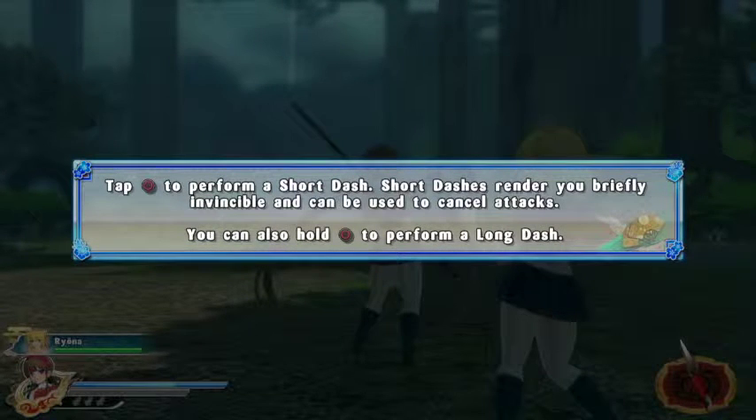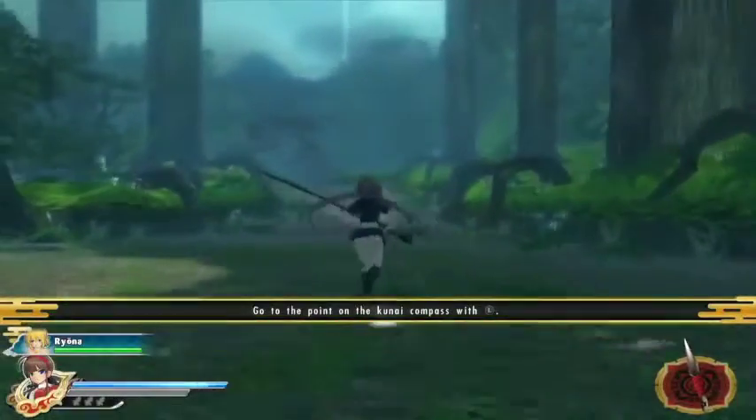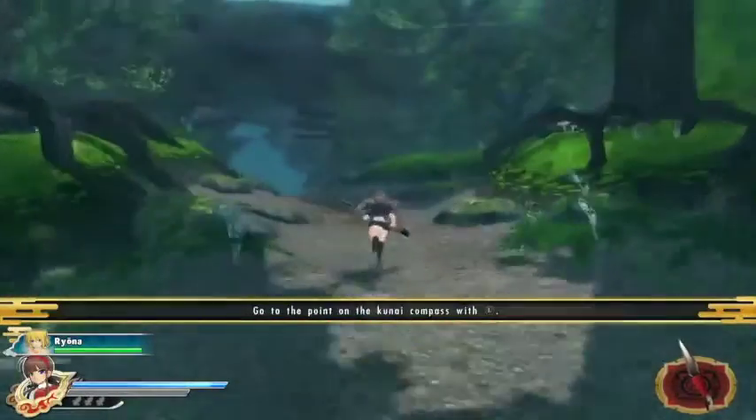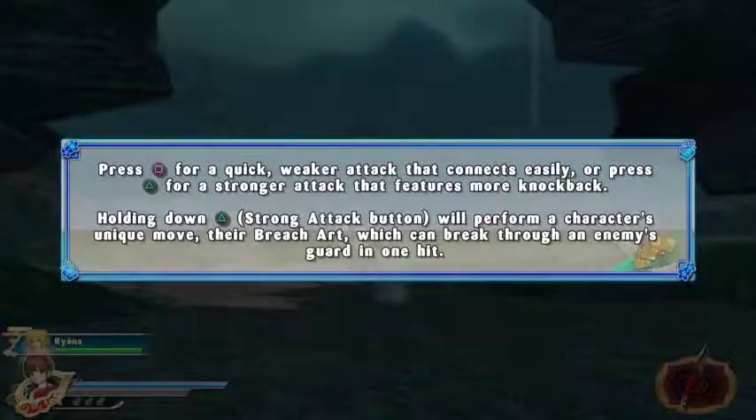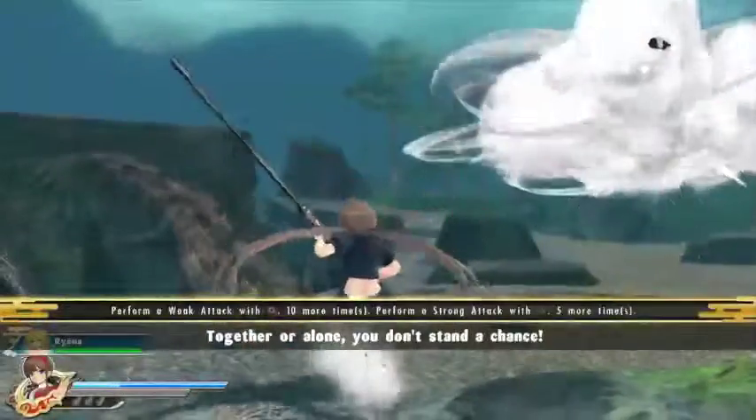Time to turn a dash shot — tap briefly, or hold it for a long dash. Quick attack, strong attack. Holding down the strong attack button will perform a character's unique move — the Breach Art — which can break through an enemy's guard in one hit. Push up to lock onto an enemy. Once you've locked on, you can keep your focus. Gotcha!